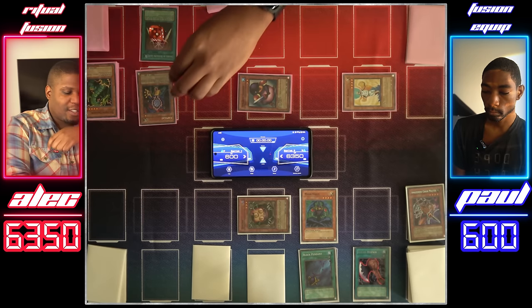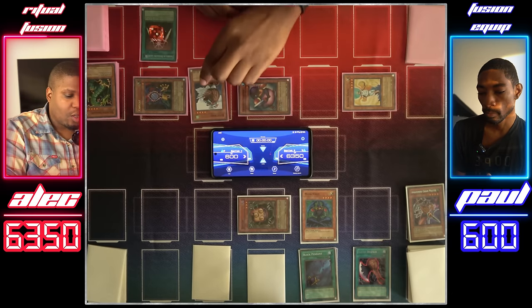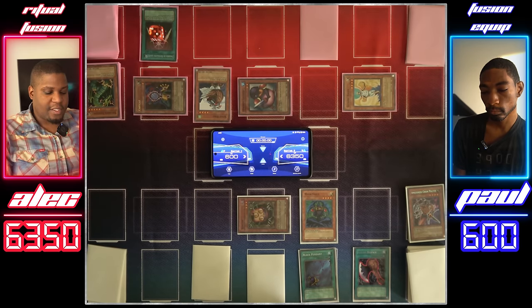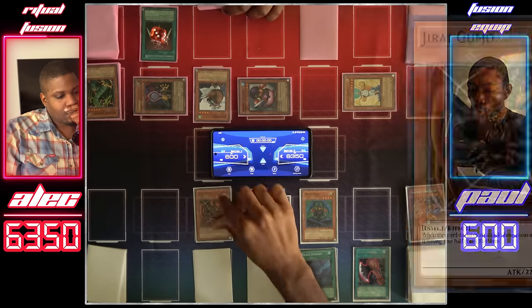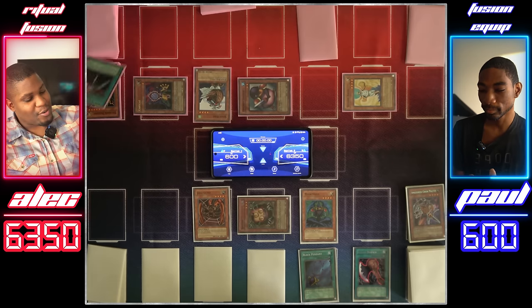Draw for turn. Let's switch Shining Angel and Copycat to defense mode. Normal summon Sonic Bird and activate its effect — you get a ritual spell: Black Illusion Ritual. I'll set one face down and pass. Draw for turn. Normal summon Jirai Gumo. I'm going to set a card face down and end my turn, which is my last turn of Swords of Revealing Light. Goodbye, Swords — you bought me time.